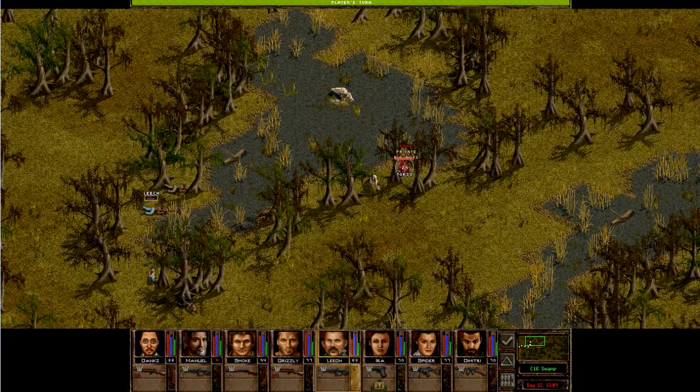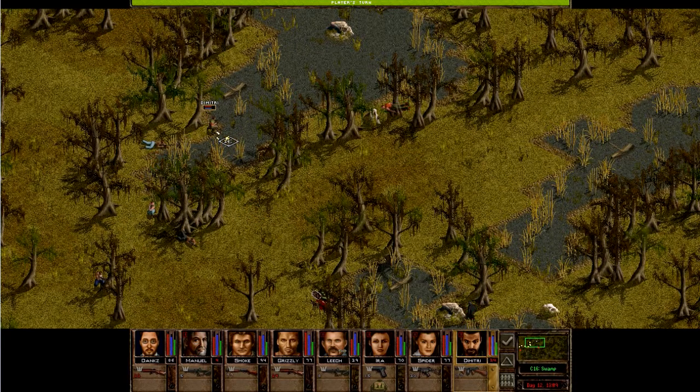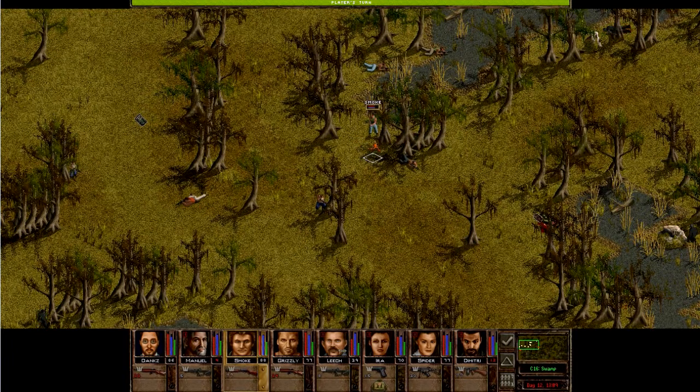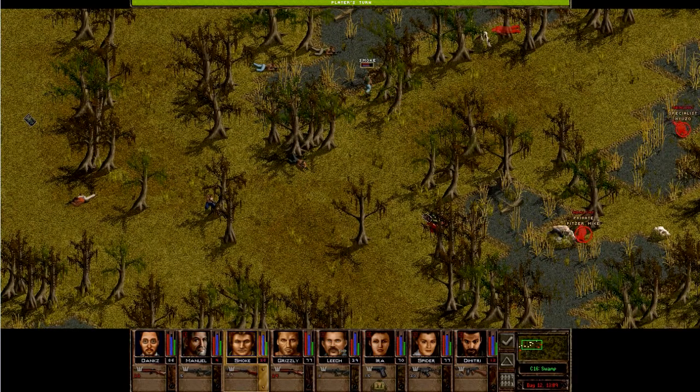Leech, please finish this guy off. There's no way he can use that — he's dying. Now we can move Leech and Dimitri somewhere. I'm really hoping he'll be able to reach here-ish. We'll cross that water next turn. Smoke, where do I want you? I'll probably want you here somewhere behind the trees.